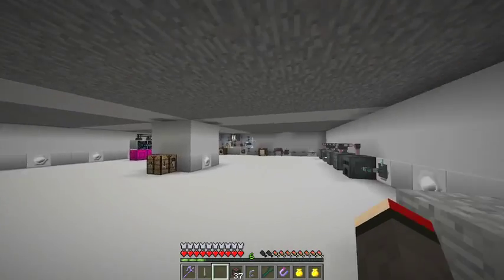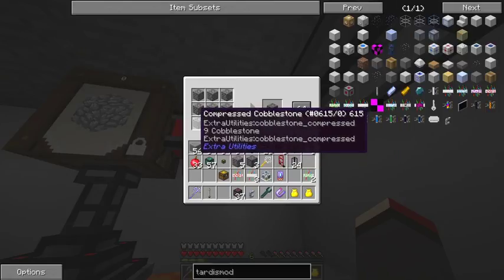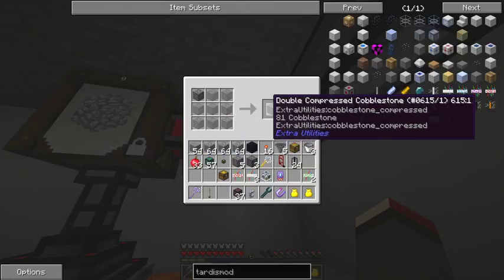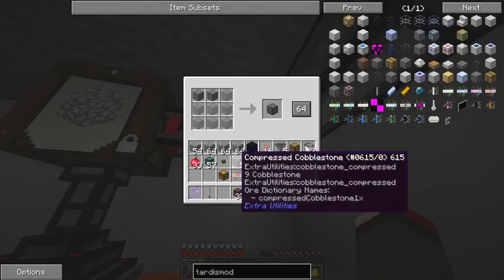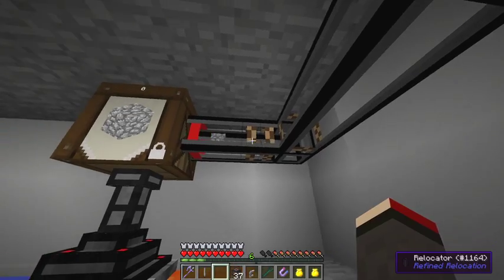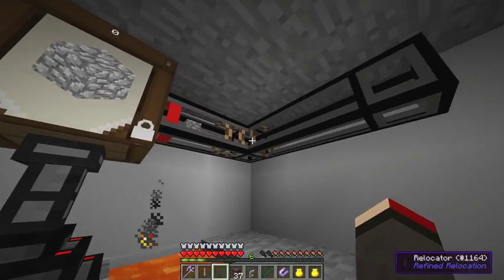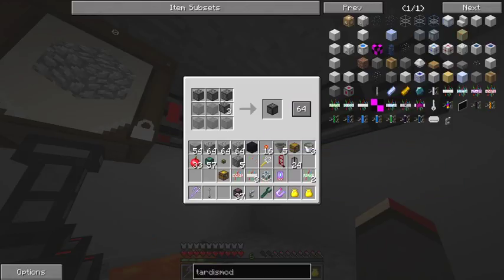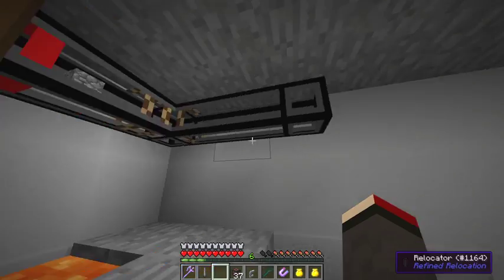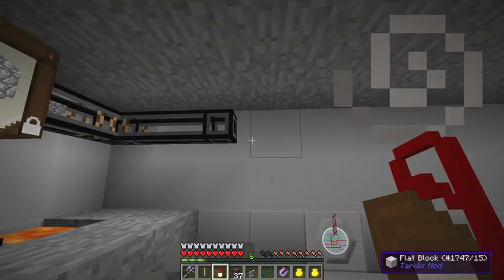Now I put on the extraction module and it starts to extract cobblestone. That goes into the first module and starts producing compressed cobblestone. As that fills up it empties into the next module, producing double compressed cobblestone. You can force in some compressed cobblestone if you have some already. The third module produces triple compressed cobblestone. I'll take this barrel, pick it up with the dolly, and place it at the end here.